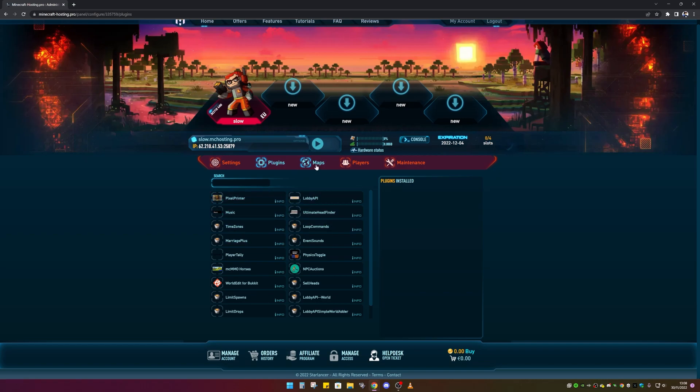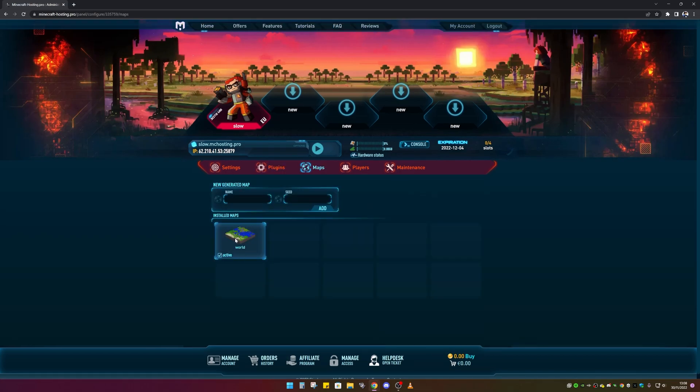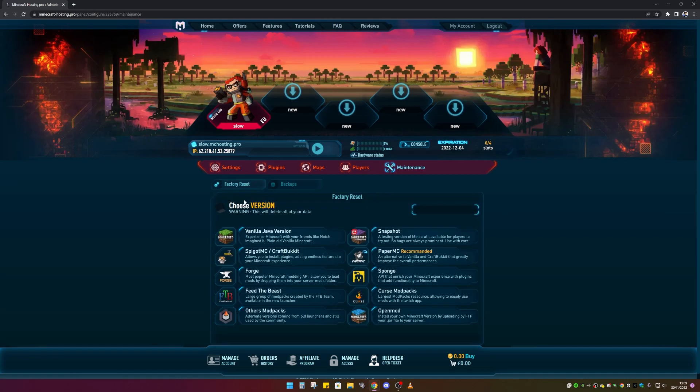Under Maps, you can add your own maps — at the moment it just has the normal world, but you can generate a new map as well. Under Players, you can whitelist people, ban IPs, and see all banned players listed there. It's pretty simple stuff.